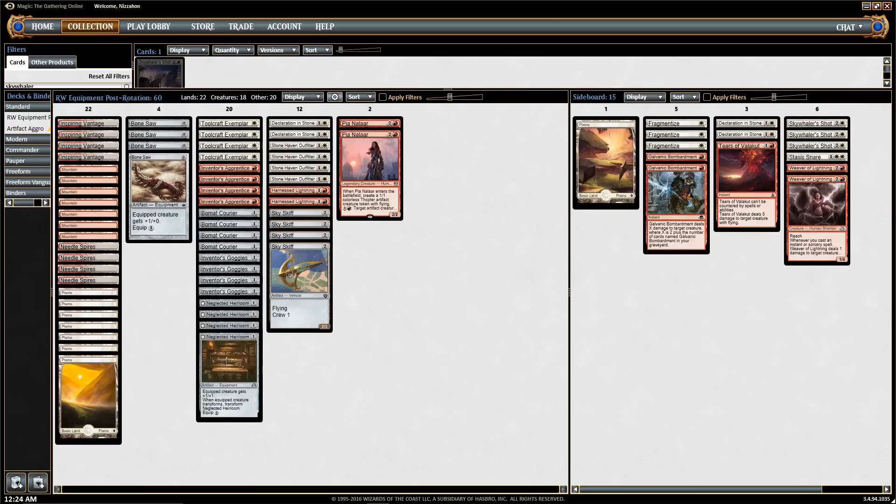We've done Modern for a couple of months because Collected Company was a difficult card to build budget decks against. Everyone was playing it, which put you at a big disadvantage building a budget deck in old Standard. This Standard, I think it's possible — it's also a fresh Standard, so there are certain cards that may not have been played enough yet to be really expensive.